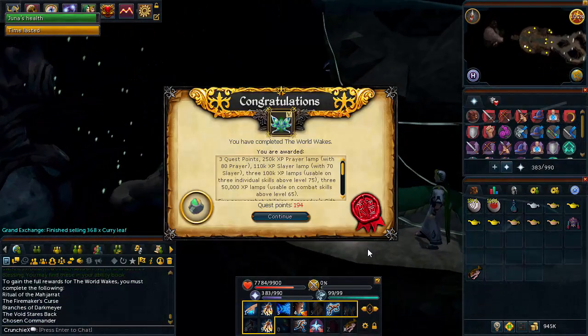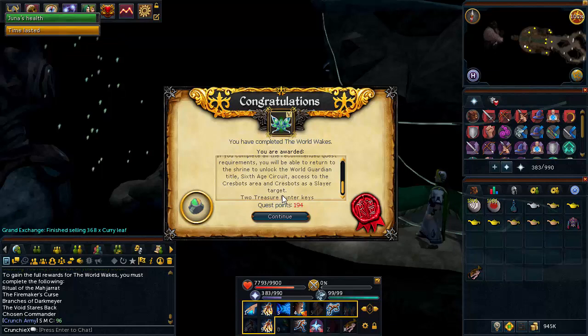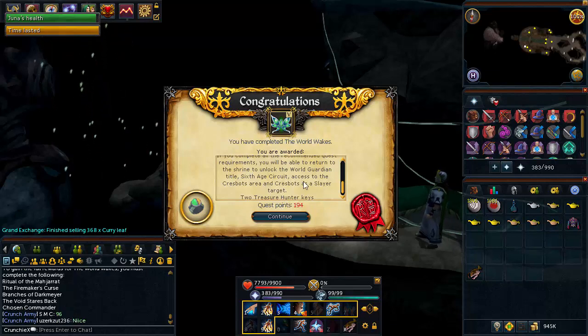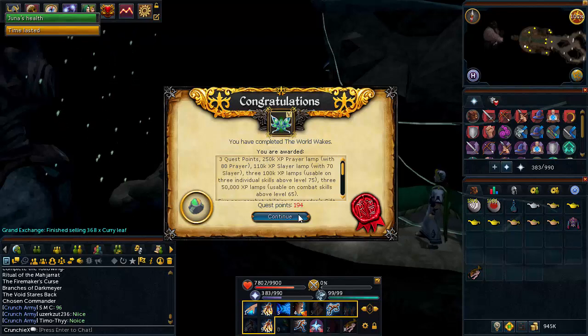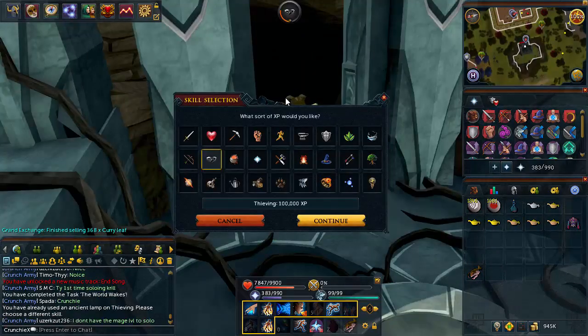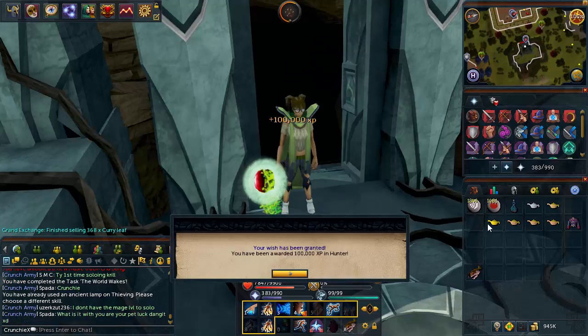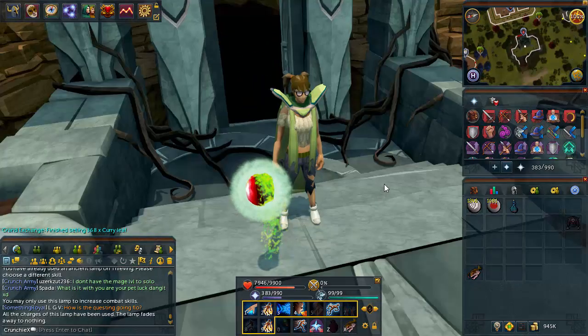This is the part where Gothic dies. Either way guys, we have now finished this quest and we actually got all those lamps - I didn't think I was going to get them, I'm really surprised. Two Treasure Hunter keys as well, which is lovely. We unlocked a lot and got a lot of rewards. For the first lamp I put it towards Thieving, the next one towards Hunter, and so on for all the skills I have left until max.